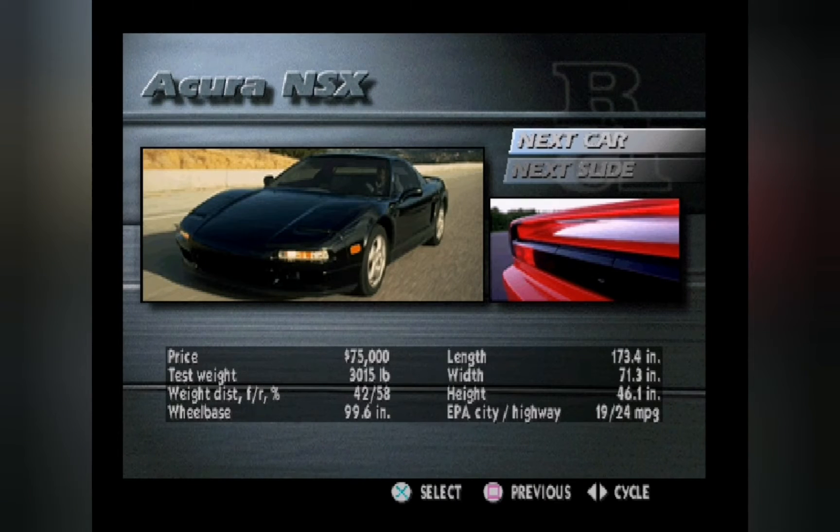Honda shook the automotive world by its lapels in 1991 with the introduction of the NSX, a 168 mile per hour exotic with an all-aluminum unit body and a 270 horsepower mid-mounted V6. Not only was it quick, agile, and forgiving to the inexperienced driver, the NSX established a new level of refinement for exotic cars. It's easy to get in and out of, it's quiet at cruise, its trunk will hold two golf bags, and its outward vision is superb for a mid-engine car.